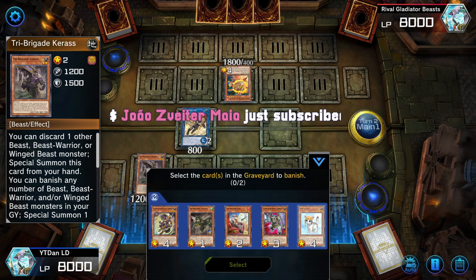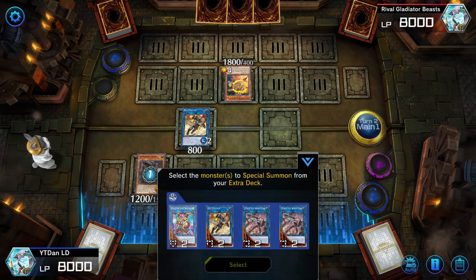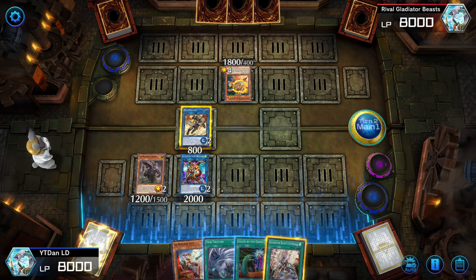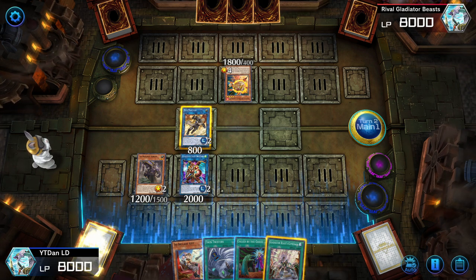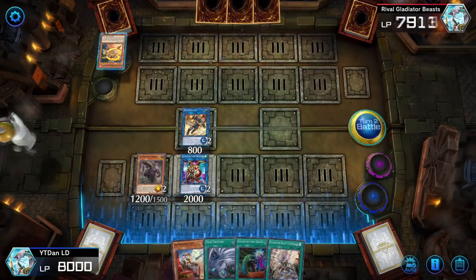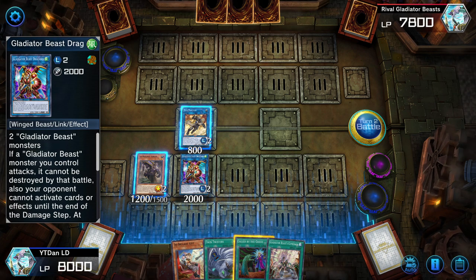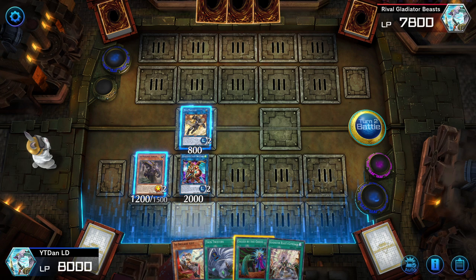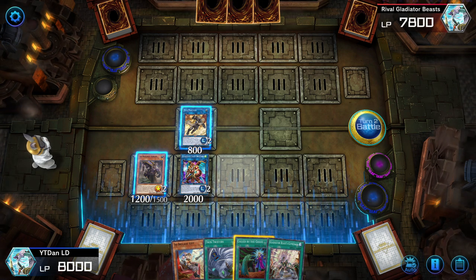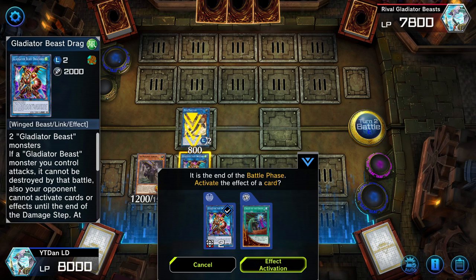We banish two cards from the Graveyard — Rescue Cat and Kit — then summon out our Gladiator Beast. Now we've got great options. We're going second, so we opened with six cards and we're already at plus one before even the battle phase. Battle phase — we attack a monster. Gladiator Beast monsters attacking while Drag-on is on the field means there's nothing your opponent can do once the attack has been commenced. Normally after this attack I stop attacking. There are a lot of hand effects that can blow up cards when you attack, so don't bother attacking unless you have protection — what matters is the main phase two combo. Don't jeopardize it by getting greedy for damage.